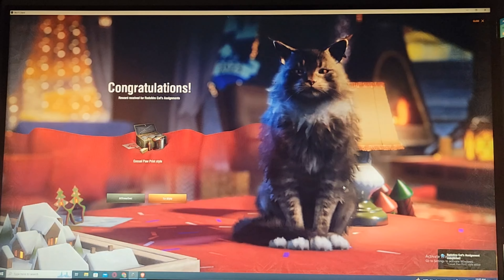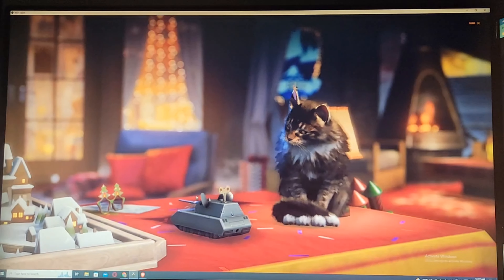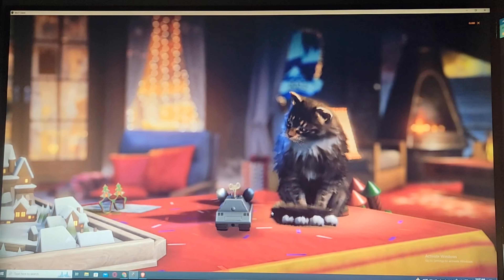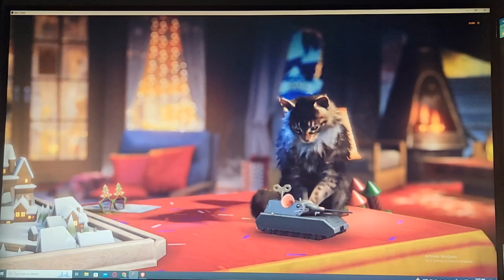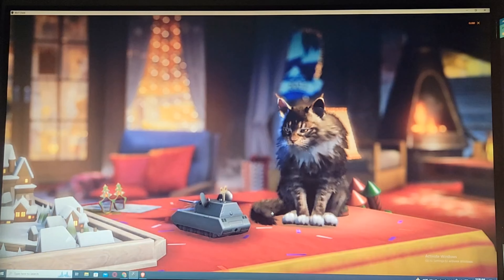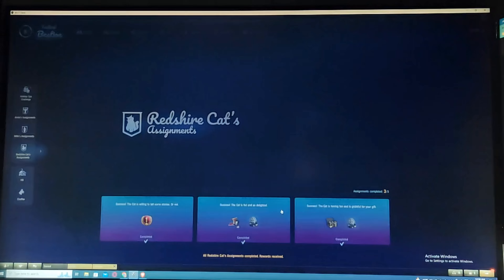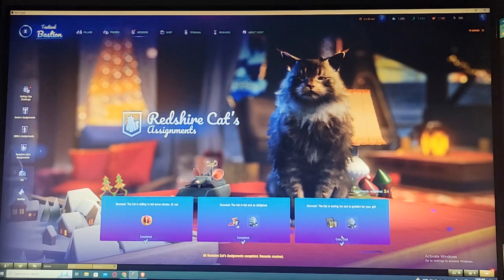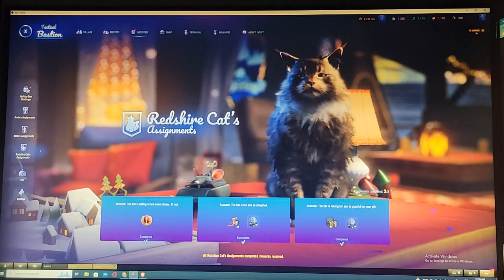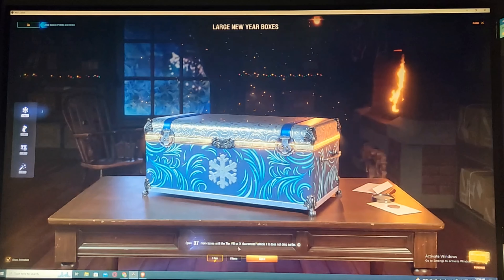Let's go ahead and open more to see what else we have. I know this is a long unboxing but I hope you're as excited as I am. We got the E100 — the tier 10 tank destroyer. Yep, the German E100. Comment below if I'm wrong, but I believe I have the same tank. Definitely a nice tank destroyer.